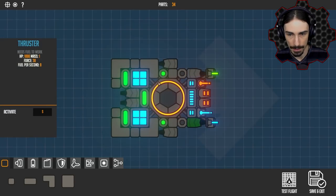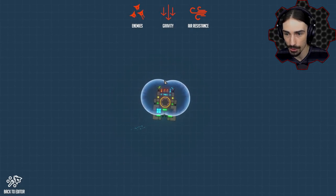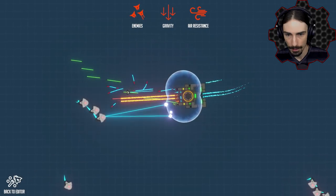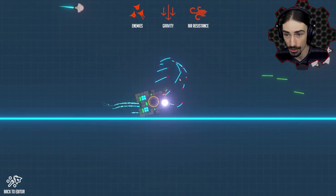Now these reverse thrusters are set to S. Now we can also add some protection on the sides. I forgot about my shield — we are good. How's this doing on power though? Do shields use energy? They do. That uses energy fast — we are almost out of energy, and now we are out of energy.